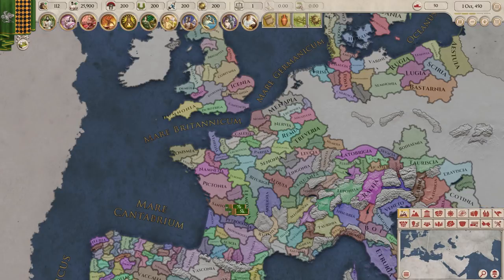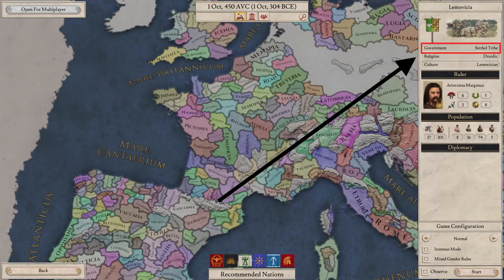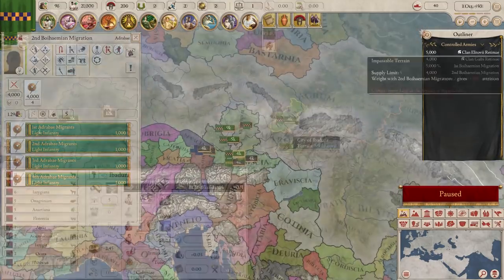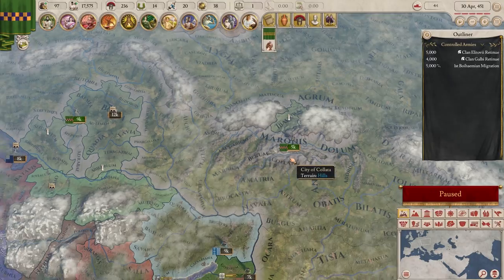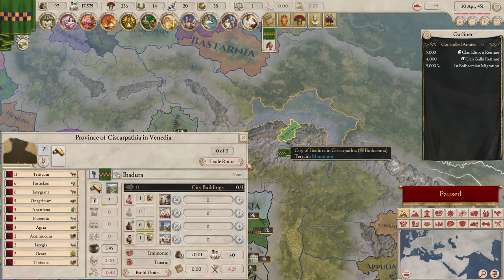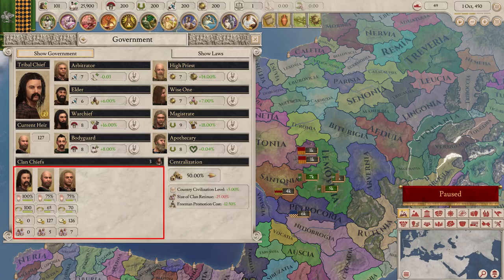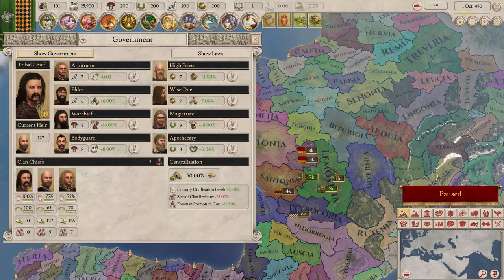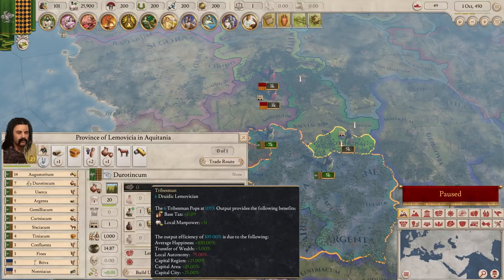Last are tribes. Tribes can either be migratory or settled. A migratory tribe can spend oratory power to have entire cities pack up and move somewhere else. A settled tribe can't do this, but they're more powerful in other ways. Tribes have chiefs, and each chief has their own armies of multiple cohorts. These armies don't cost anything to maintain, so even a small tribe can be quite powerful. The downside is that if a chief becomes disloyal, they'll have a ready-made army that you can't easily take away from them. Tribes also get more out of their tribesmen than other governments.